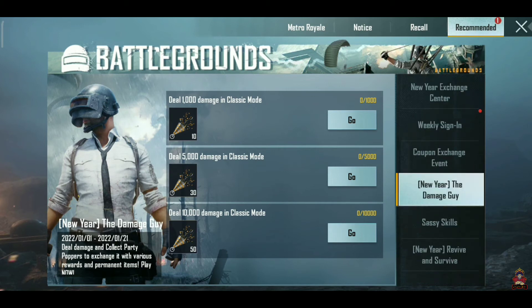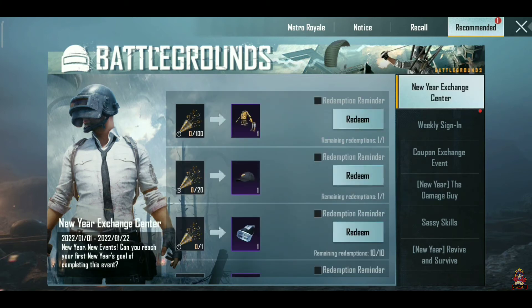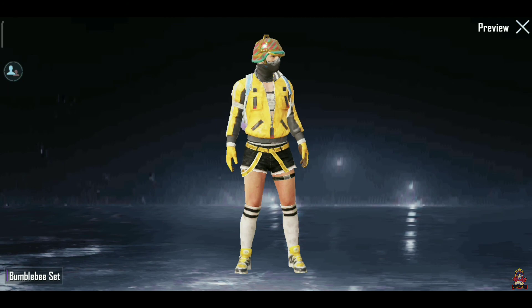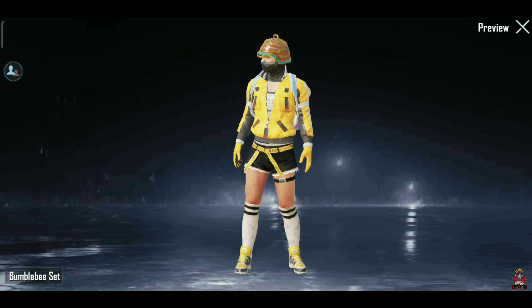After you complete the missions, you will collect the party poppers. Then go to the New Year Exchange Center. Once you arrive there, you can use your party poppers. For example, 100 party poppers can be exchanged for rewards.